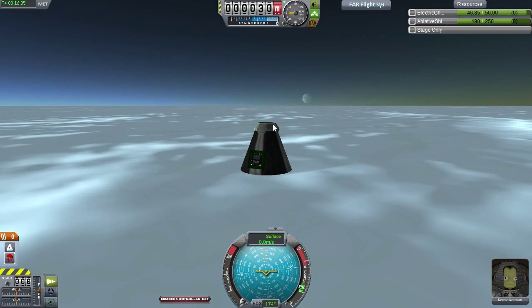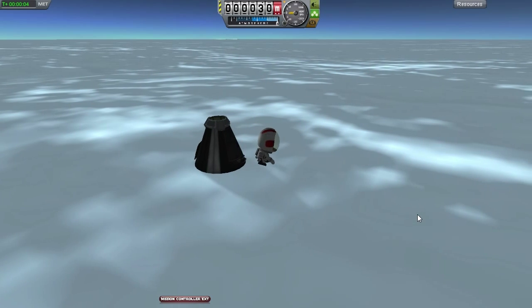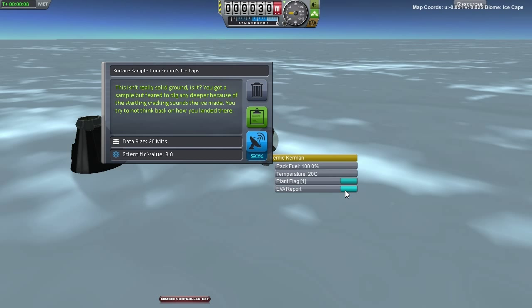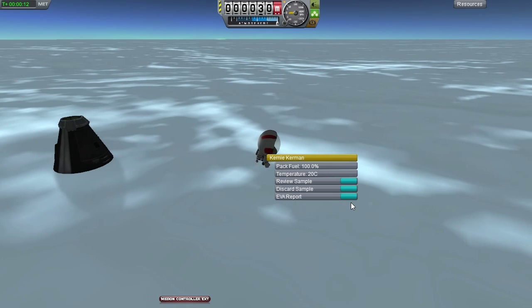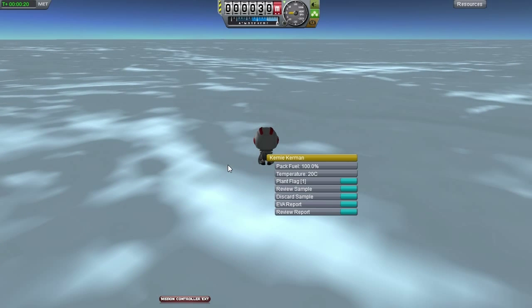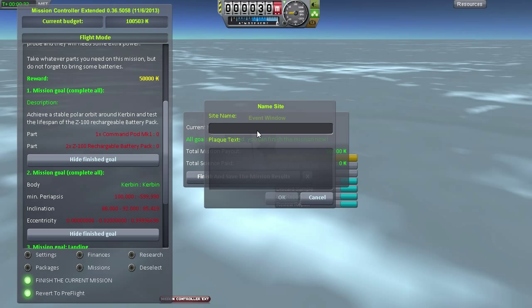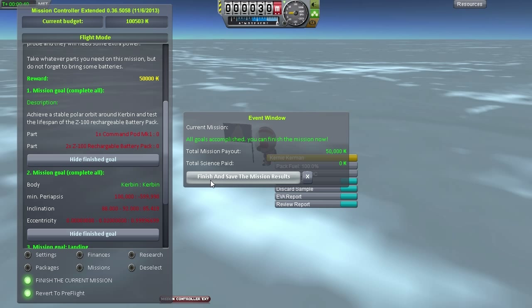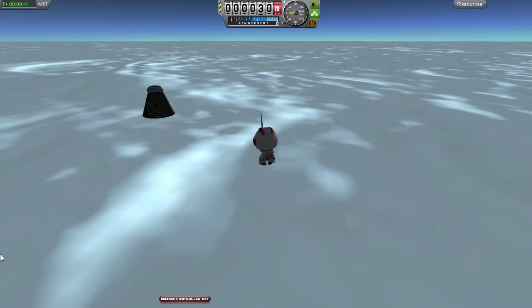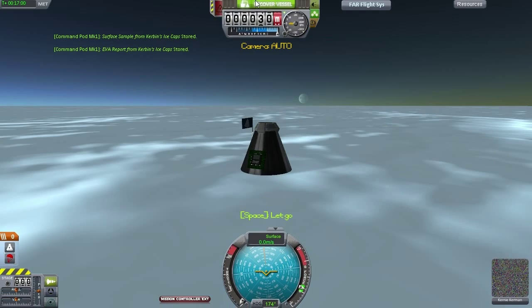Oh, look at that - that's a nice moon setting over the horizon. Kearney is going to hop outside and take a surface sample of the ice here, because I don't think we have some of that yet. Take a surface sample - see, 9 science. Keep that data. Plant a flag. Give an EVA report. Keep that data. It's been a while since we did some real science, and I'm hoping to return to that tomorrow. Finish the current mission - yes, I can still do it. Everything goes at once. Kearney wants ice - here you go. Finish and save the mission results.